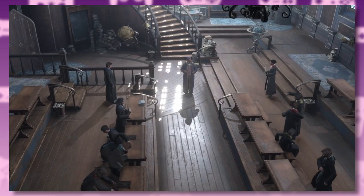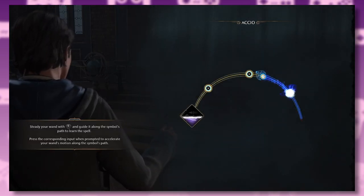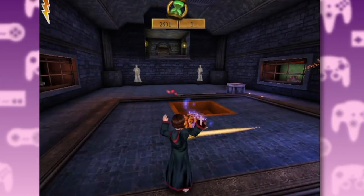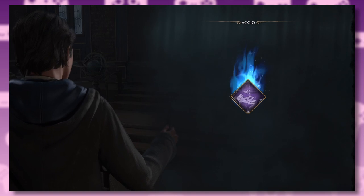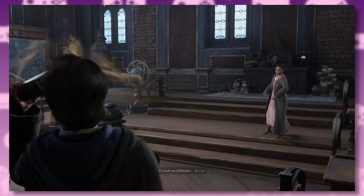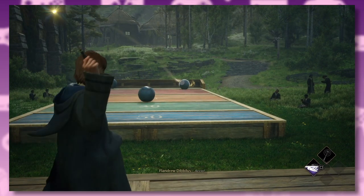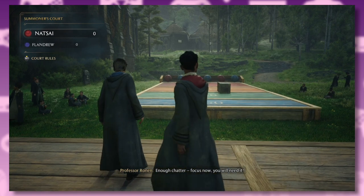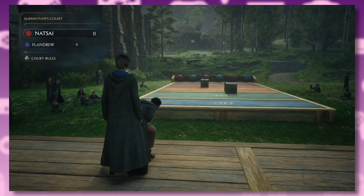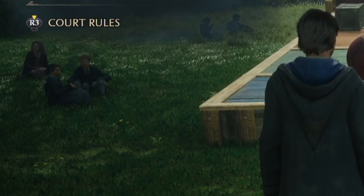First up, Charms class where you learn Accio. The spells are learned through a motion mechanic. In the first three games, learning a new spell was usually followed by a dungeon challenge. There's no dungeon this time — instead the teacher has you utilize the spell against other students in a mini challenge. For Accio, you have to pull big balls further than a Gryffindor girl who just casually clips right through you. Am I Bruce Willis in The Sixth Sense? Professor, you may want to take this student to the hospital wing — he's glitching pretty bad.